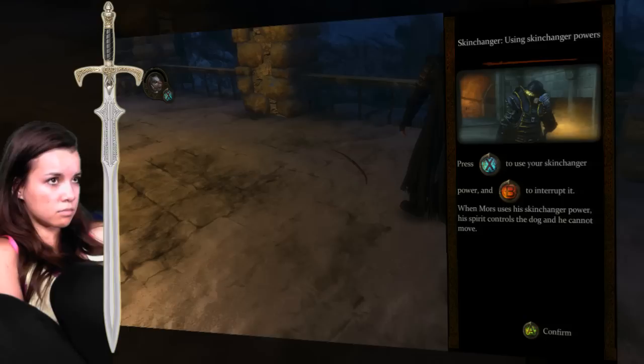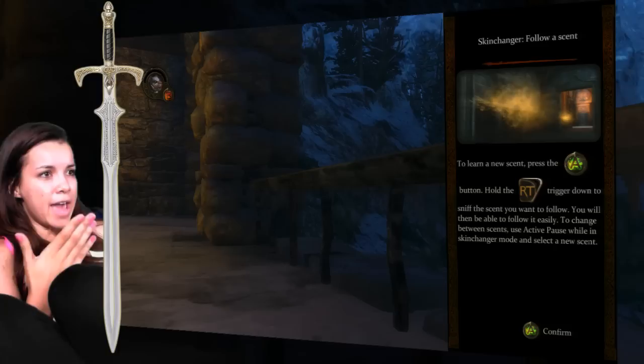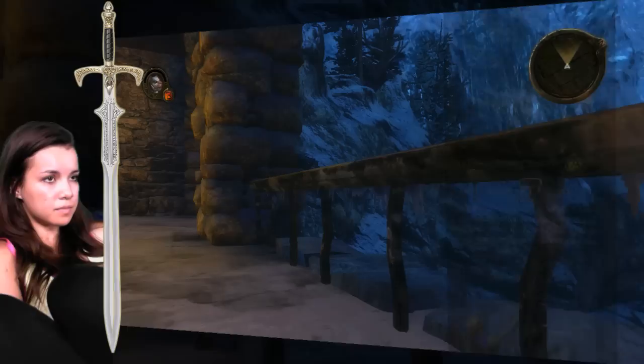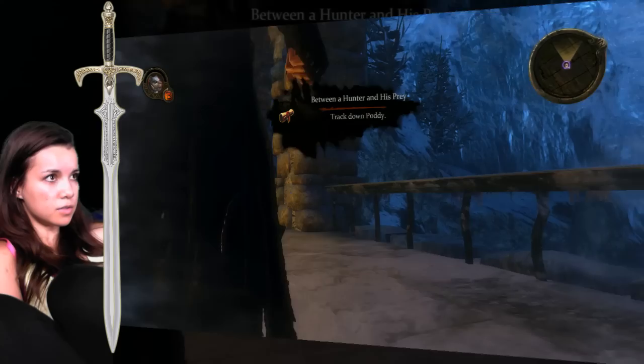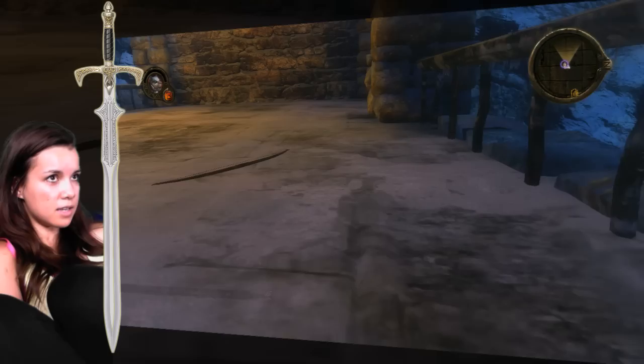I'll follow these tracks to find out where he ran off to. His spirit controls the dog and he cannot move. So press X. To learn a new scent, press the A button. Hold the right trigger down to sniff the scent you want to follow. You will then be able to follow it easily. To change between the scents, use active pause. Track down Potty. New scent — Potty scent.